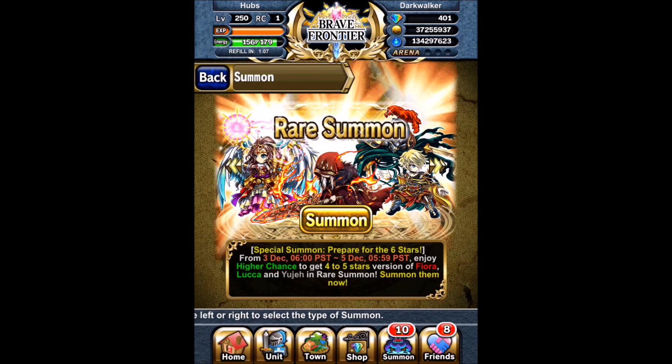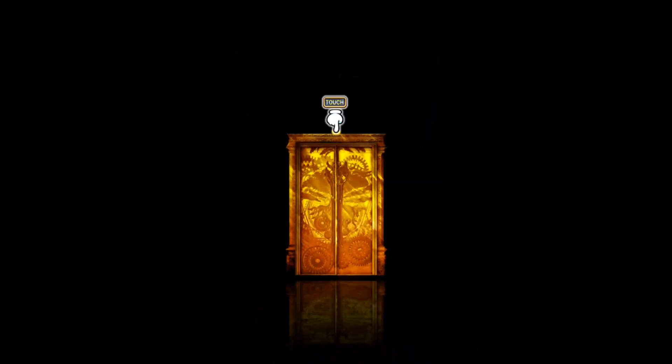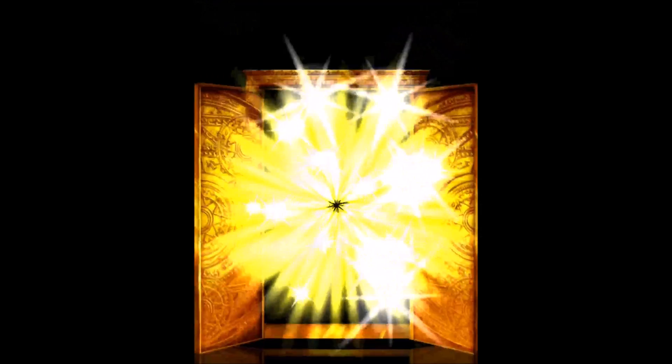What's up guys. This is going to be a quick video of me trying to summon for Fiora, Luka, and Yuja again. My goal is basically to get at least an Anima and a Breaker of each type.